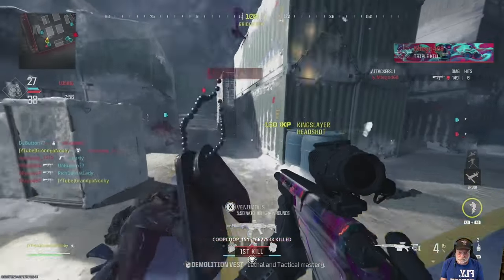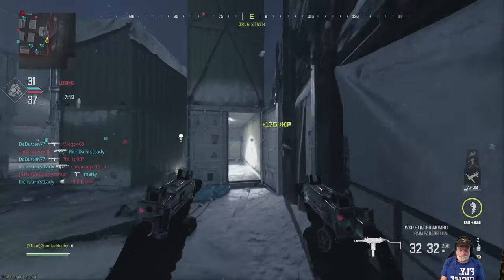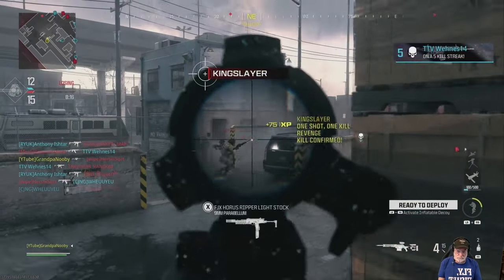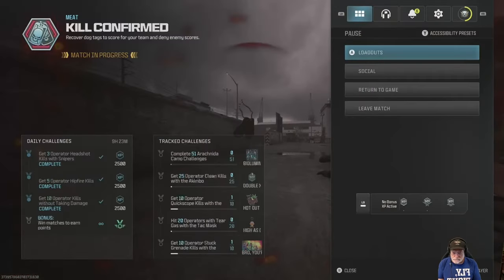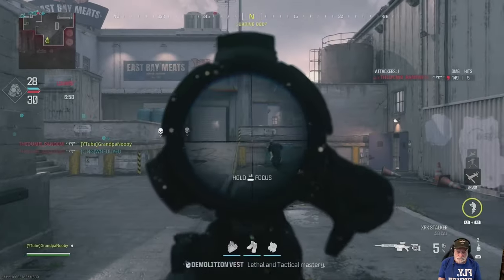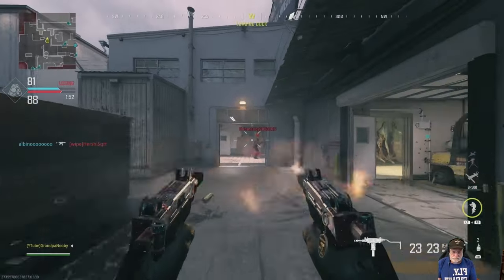It worked out quite well — took about an hour to two hours to complete. A lot of fun. Let's look at some of the results. We're launching the event, going after group one items first: quick scopes with stalker boots, tack mask, 20 tear gases, and 25 clean kills akimbo. There's an akimbo — we doubled up several times.